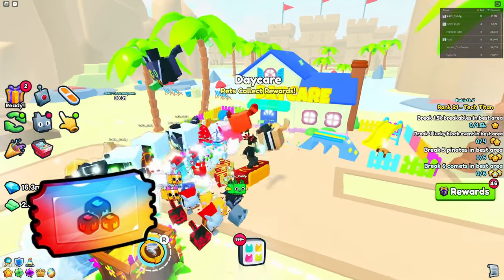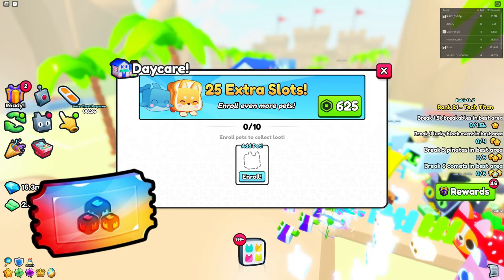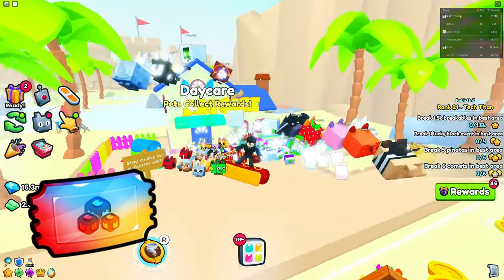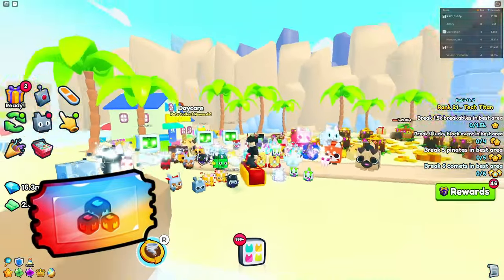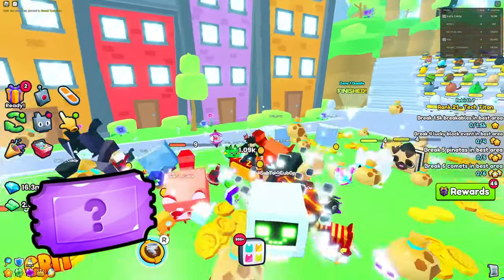Daycare vouchers are pretty nice if you need more slots, so make sure to use them. The daycare is a really strong feature, but if you have it maxed out, I recommend just selling any vouchers you get for free.